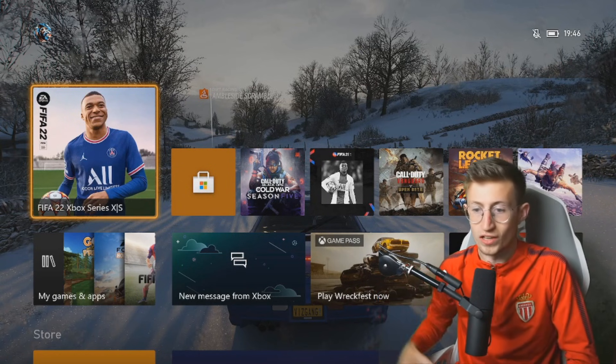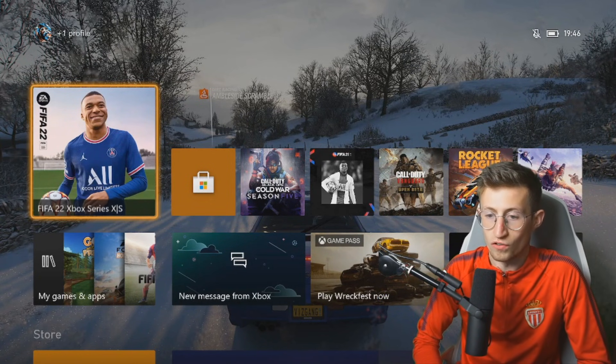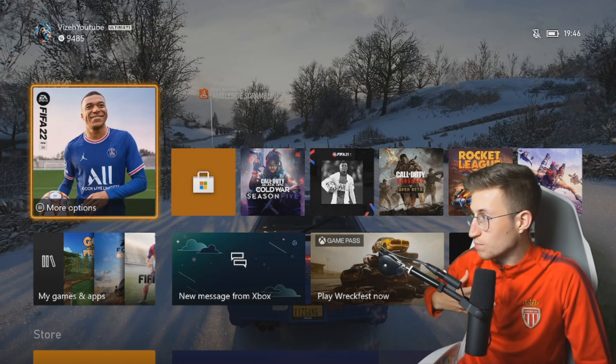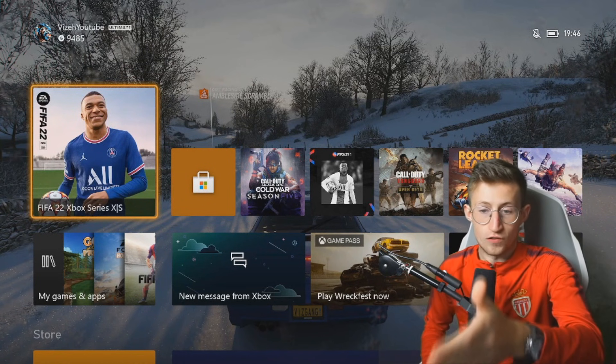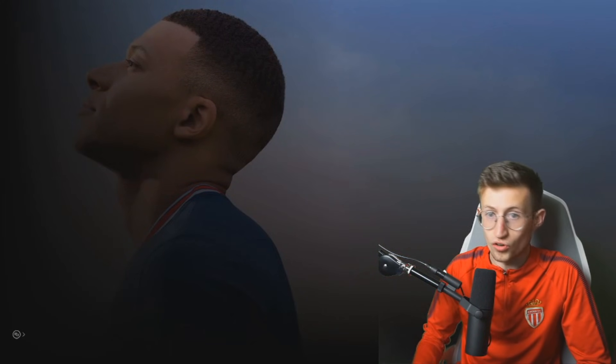So, this is how you do it. If you go into the Microsoft Store, you can go and get yourself the trial of FIFA 22. Because I'm on Xbox, you can see that I got FIFA 22 Xbox Series X and S. Go to the store, and this is how you download it.